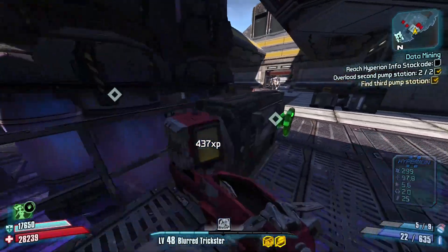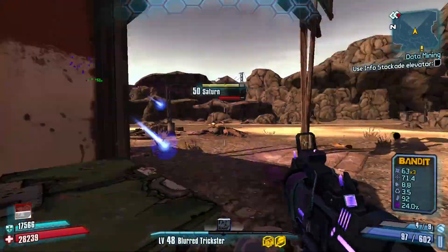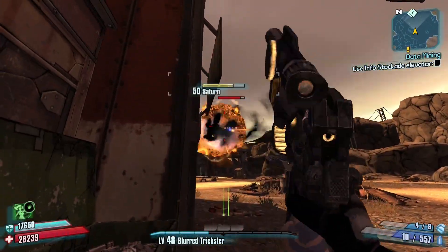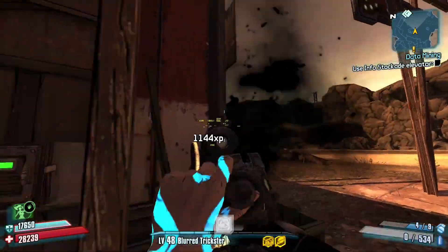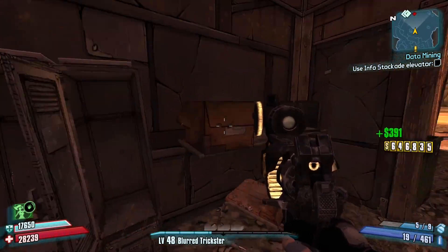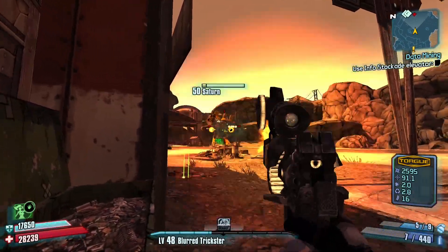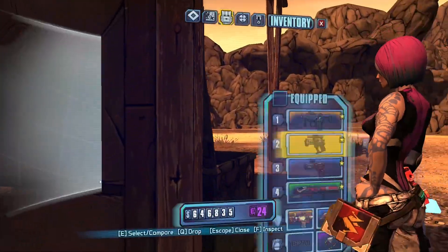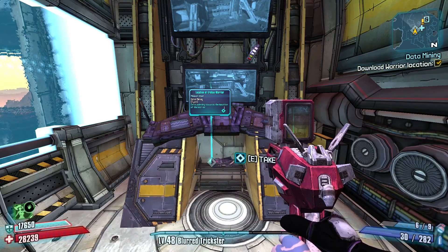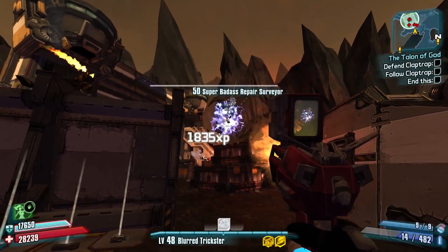Once we get a new B-Shield, we make our way through the pumping stations and over to Saturn. If you still have your Herald, you can use it here with your new B-Shield to kill the giant robot. For general combat, I recommend using the Ladyfist though. After getting the Warrior's location, we make our way to Hero's Pass — I suggest hiding behind the crate and focusing on the badass surveyors once they spawn.